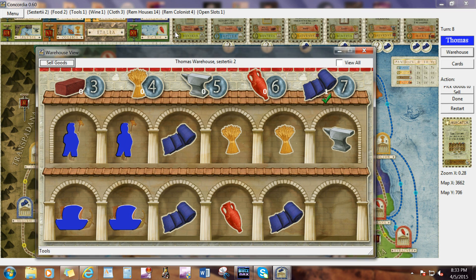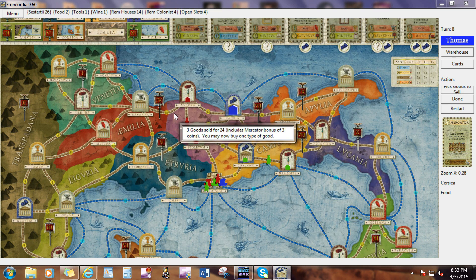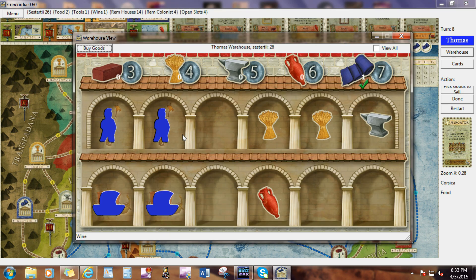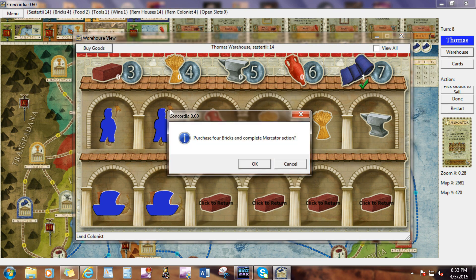I'm clicking on the button to bring up the Mercator. You click, put an X, click on the goods you want to sell. When you're all done, actually do the action by clicking the Sell Goods button — it tells you what you get. I can buy something, which in this case is obviously going to be bricks, all the bricks I can hold. I could change my mind by clicking on the bricks and putting them back in the pile to get my money back. But I do want all those bricks, so I'll complete the action by clicking buy goods.